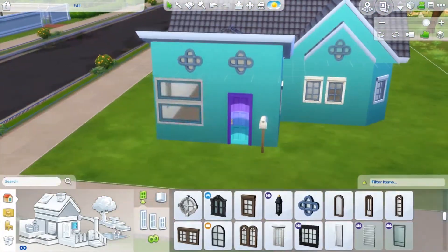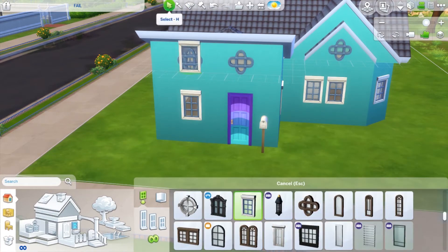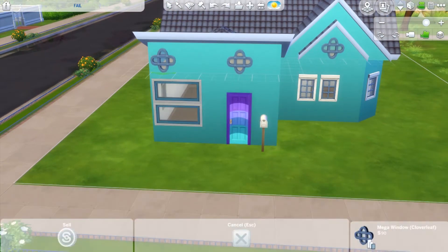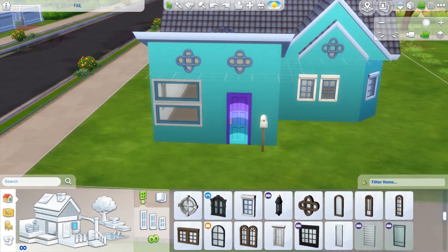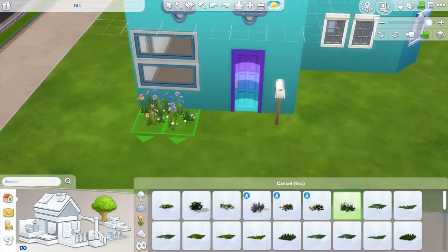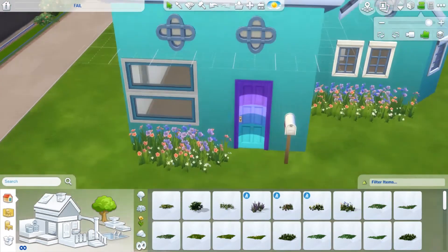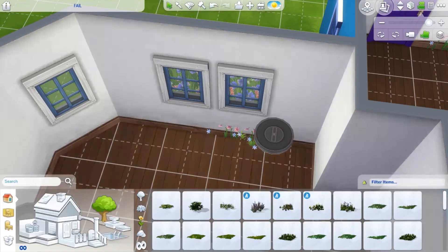Once the Sims gives us some more choices for roof patterns and windows, I'll probably be able to experiment with those a bit more. But pretty much, yeah, pretty much blue. I feel like anything you do has a blue tint to it anyway. I really like those little windows — I think they're adorable. They almost look like little flowers, so I thought those would be perfect.